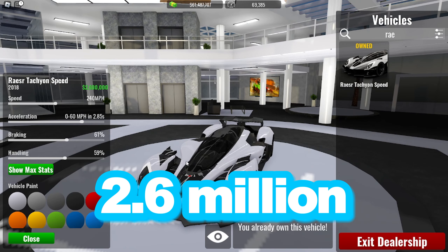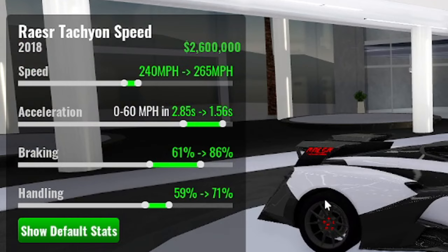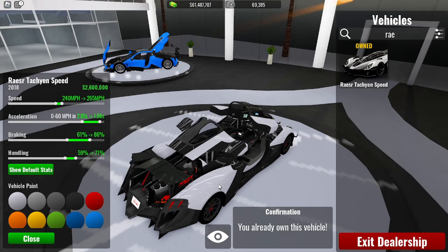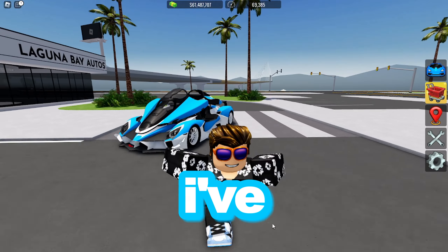In this video I'll be telling you the first ever licensed car that came to Vehicle Legends on Roblox. We have gotten over 10 to 15 licensed car brands, but the first one came about a month or two ago. So we're actually gonna check it out right now — the first car that ever got licensed in Vehicle Legends is this one right here, called the Racer Tycon Speed.